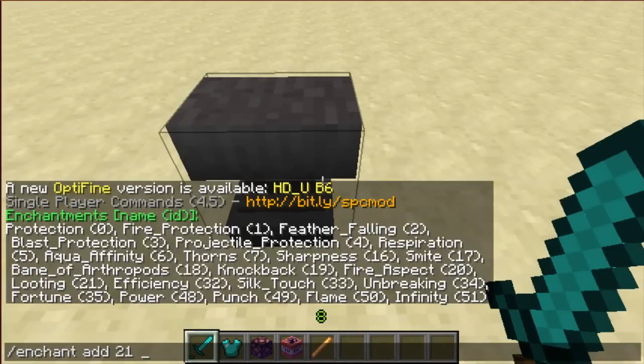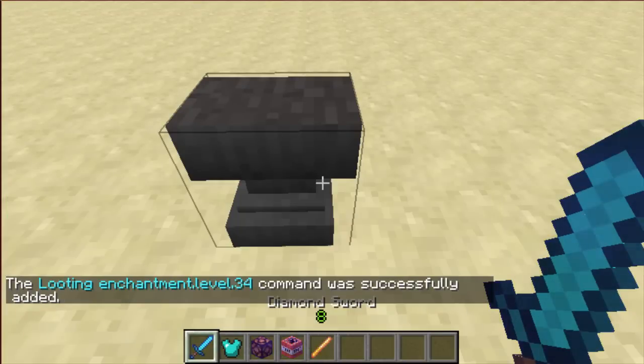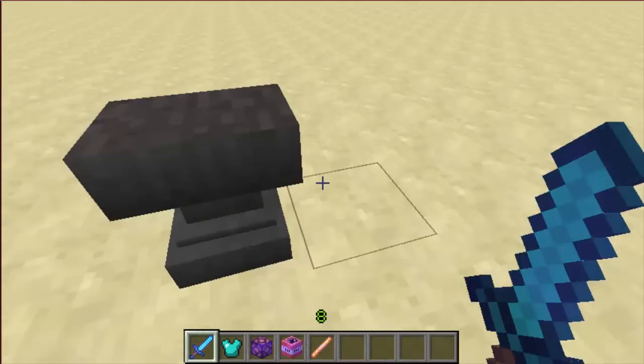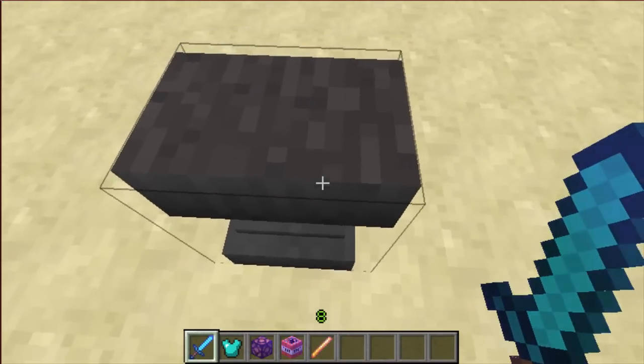The next number you type in can be any level you want. I'm going to put looting level 34 on it. The only thing is, if it goes above level 10, it'll display as enchantment.level.34 or whatever level you have. But if you have level 10 or lower, it'll show the regular Roman numeral — like 10 is X, 5 is V, and 1 is I.